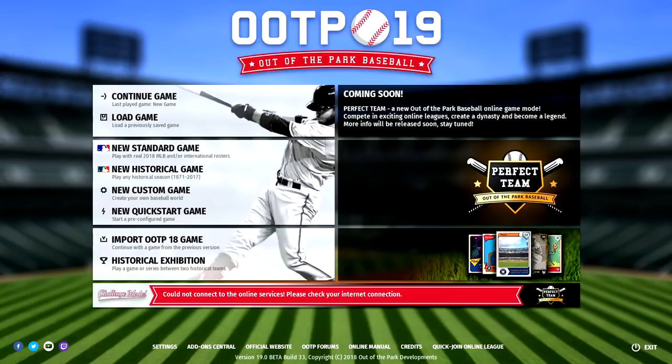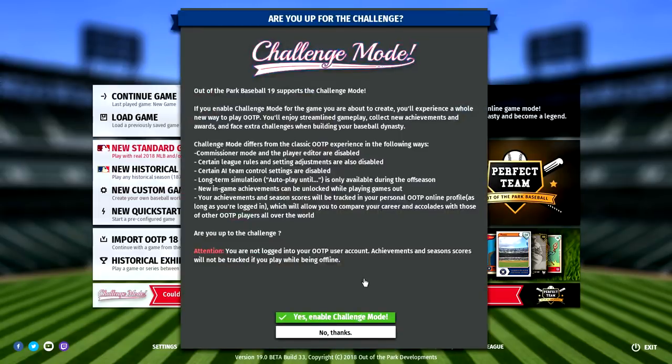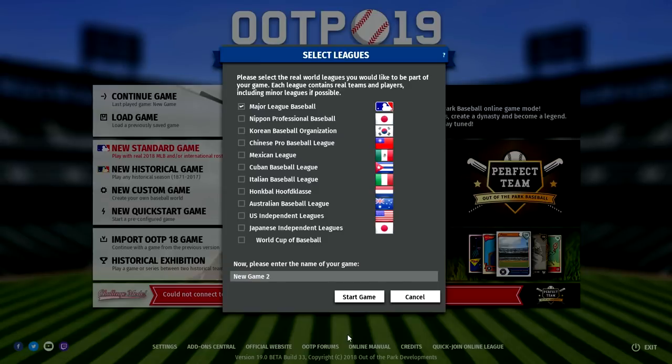I've always been interested in this series, being a sports gamer and especially a fan of games that give you a lot of control over the management side of things. And while there's still a lot for me to learn within Out of the Park 19, I'm really impressed with what I've seen so far. Out of the Park Baseball is a baseball sim where you control the entirety of your team — there's so much control in this game.